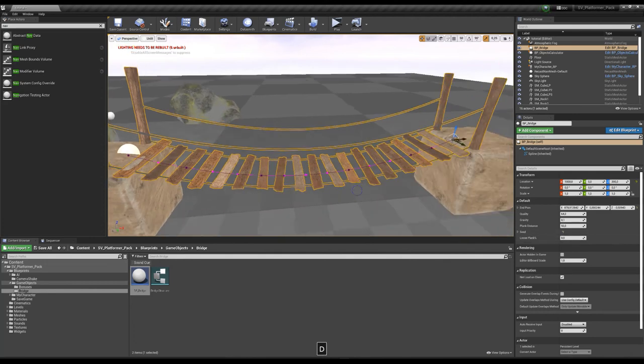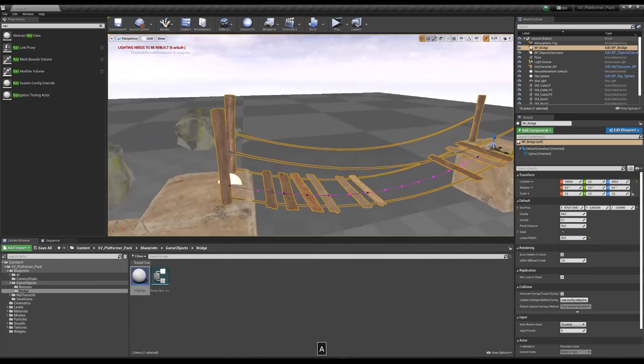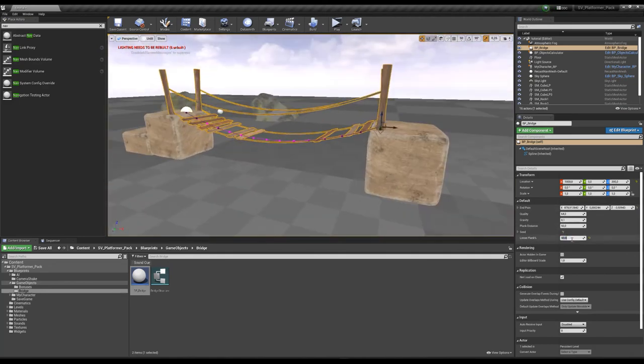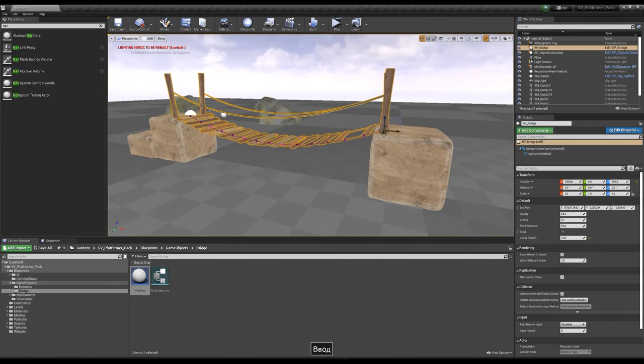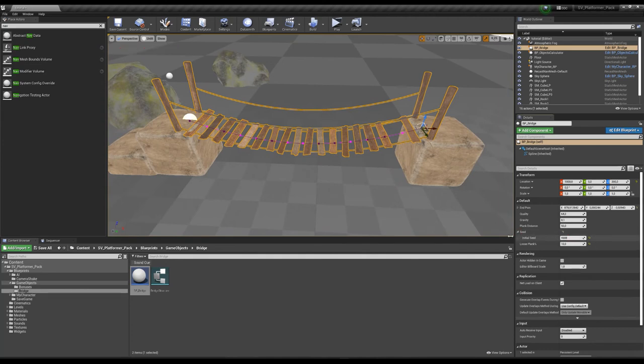You also have loose planks — set what percentage of planks you want to remove. For example, 50 percent makes the bridge lighter. You can also set only 10 percent. You can go inside the scene and change these values directly.